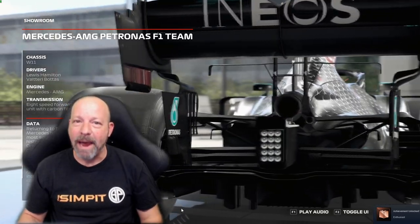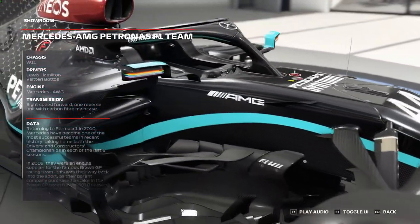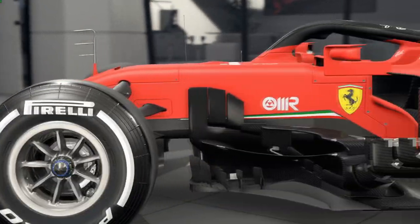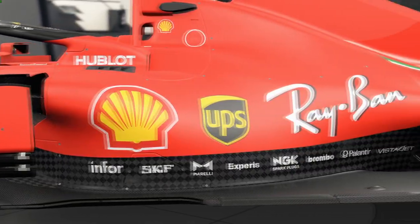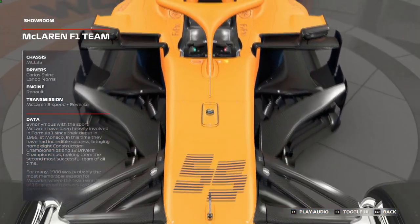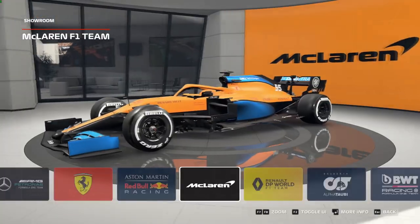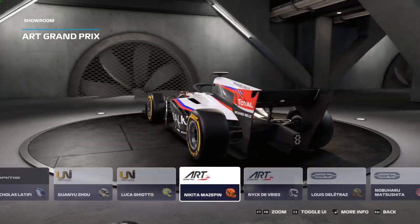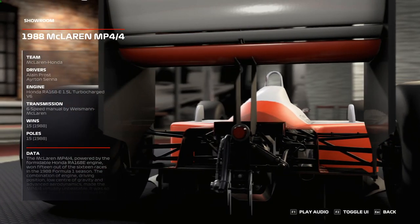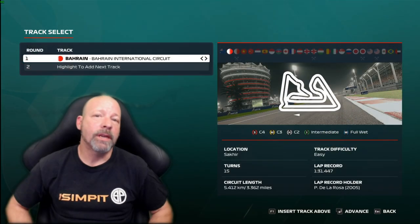The car models is one area where you really have to pat F1 2020 on the back — they've done a brilliant job. The Formula One cars are highly accurate, with great details: each car has its own steering wheel, different wings, different noses, and other fine details unique to each make. In addition you've got the Formula 2 cars as well as old-school cars from a variety of different years, adding to the driving experience.